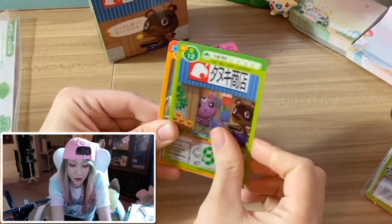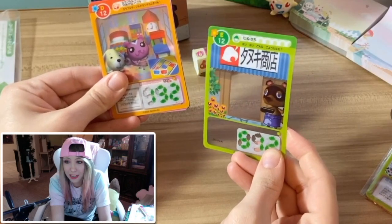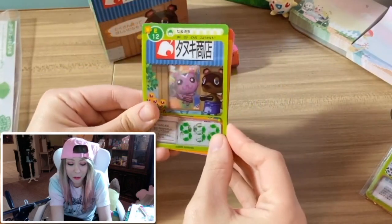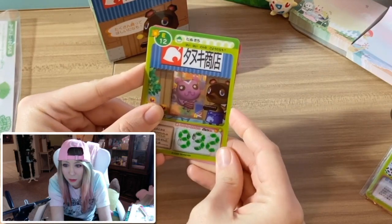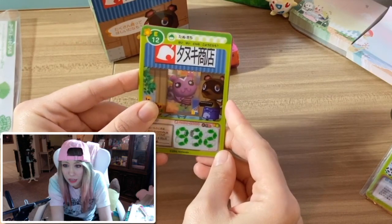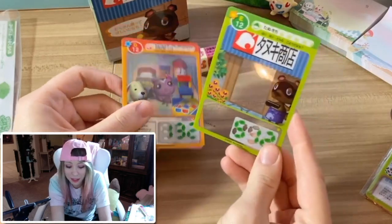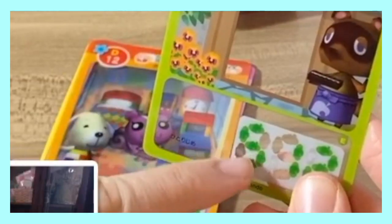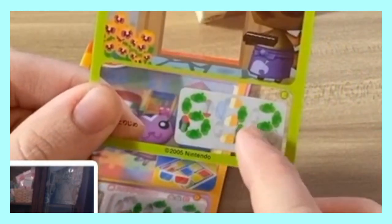The exterior we got with this pack is Nook's Cranny shop area, which is pretty neat. Holy crap — that's 932 points! That's crazy. This Nook's Cranny exterior is like 512 points by itself. One day I'll get my point across.